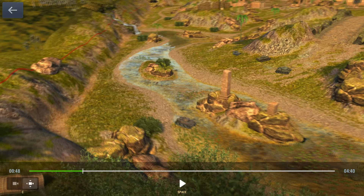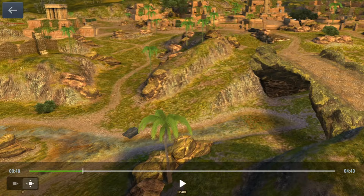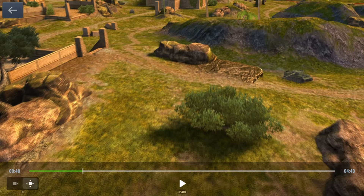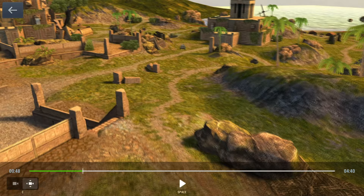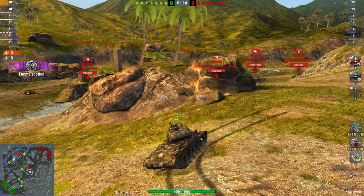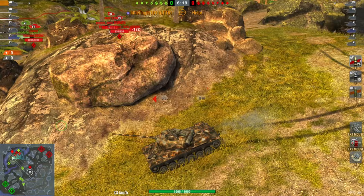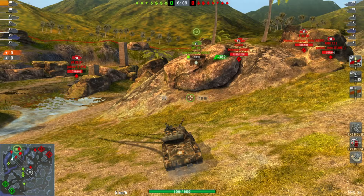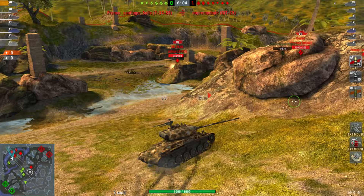I could have peeked over there and easily taken three shots. There's our MT — this is what I'm talking about with skill level. He is going to rush in and die quickly. There's their ARL and their TD is still not spotted. Look at our heavies: the Tiger, the VK, the SU-100Y, and the Churchill are all the way back here — there's no way they can be of any help to me. Basically I only have that M4 to my left as support. Looking at the mini-map you should be able to gather all of that information. The MT is calling for help as he rushes through four tanks and dies in the first minute.